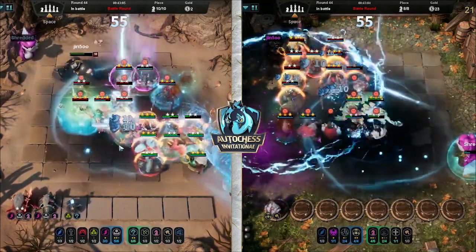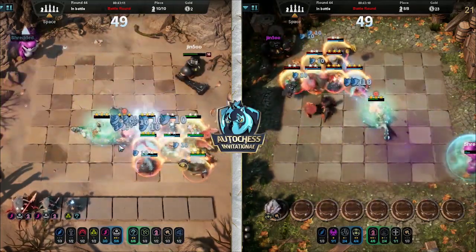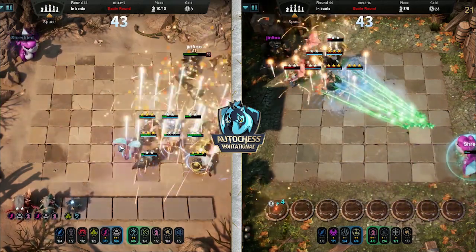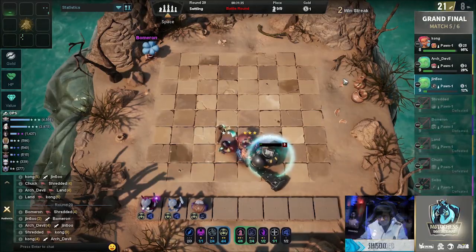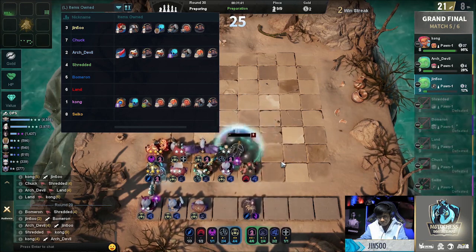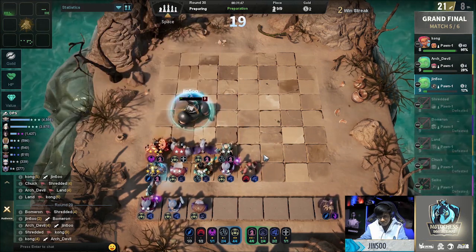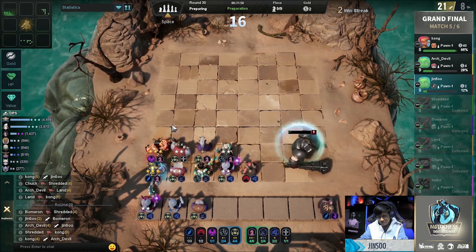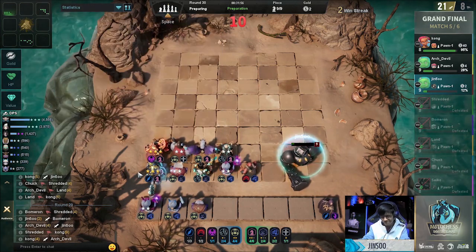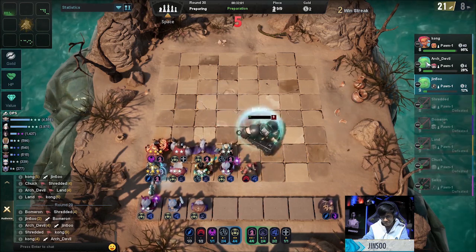I wanted to do multiple looks at the Glacier Knight comp because it was just so strong. Unfortunately it can be a little bit RNG versus the mages, because if you don't get the shields at the right time you're obviously just not going to survive. You can see Shredded got second place here versus Jinsu running that 6 Mage Dragon build. This time Jinsu came top 3 with that Glacier Knight build, actually knocking Shredded out in 4th who was running the same thing. Jinsu didn't run it from an open 4th strategy — he was win-streaking for a long time at the start of the game.